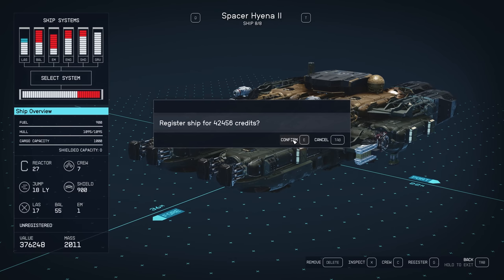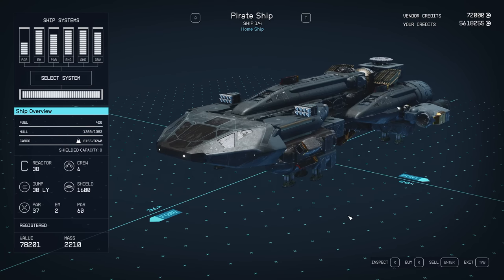So we'll head back down to the spaceport. I'm not going to register this ship — I'm going to show you how we can sell it and get the full profit from this ship. We're back down on the landing pad and we're talking to the technician, and now we want to sell that ship that we were looking at.